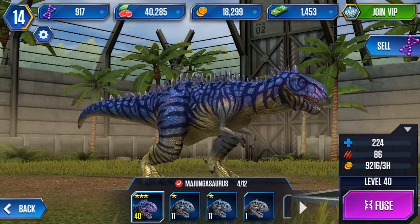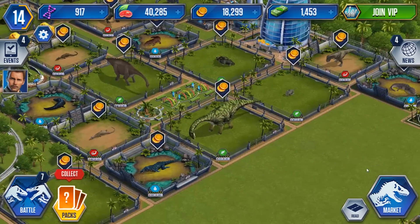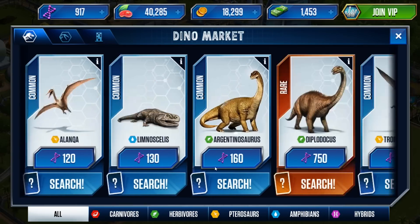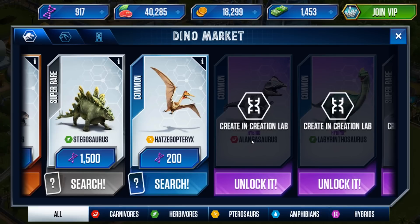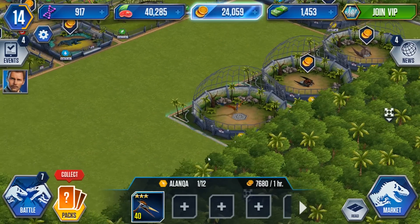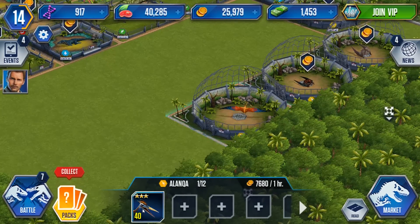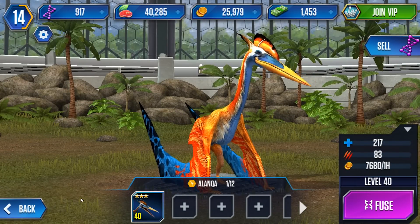You can see now that we have the option to fuse it. I do know from looking at the market that the fusion option for that one would be with the Alangasaur — because it's in the name. So what I went and did with our Alanga, we went ahead and made it a level 40 as well. So it's level 40 and it can be fused also.